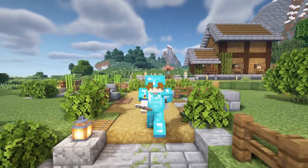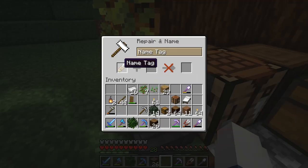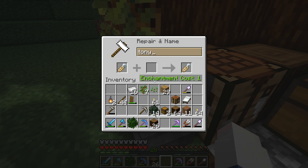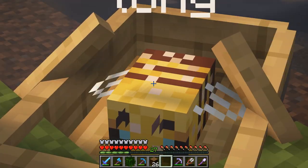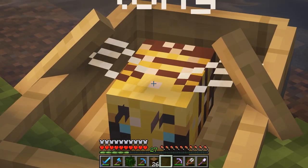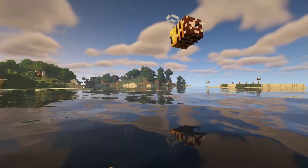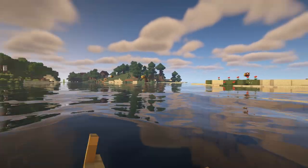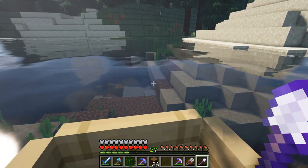Alright, name tag acquired. Now let's go name our new best friend. I think the perfect name would be Tony. Alright buddy — Tony! My best friend. Alright Tony, where to? There are so many bees around here, it is just wild. No wonder one ended up in the boat. So there seems to be a pretty good patch right here.